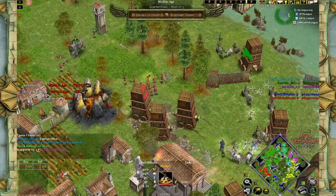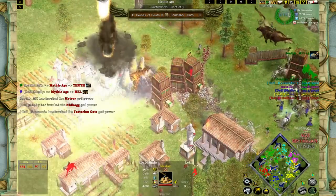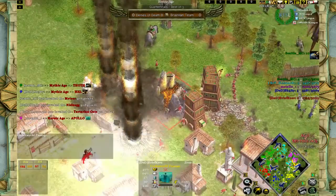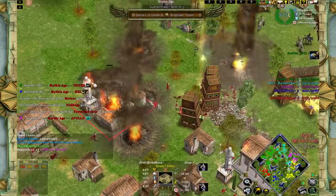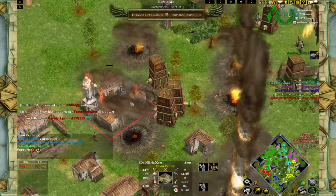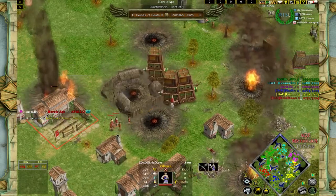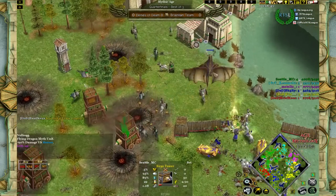Sheltie appears to be advancing through Hel, and Seattle has gone through Thoth. This should mean the end of the Underworld Passage — which is a problem for Deities of Death. Goodbye Underworld Passage, and probably an empty TC as well on the left — one hit and it's gone. These siege towers took care of it quite properly.